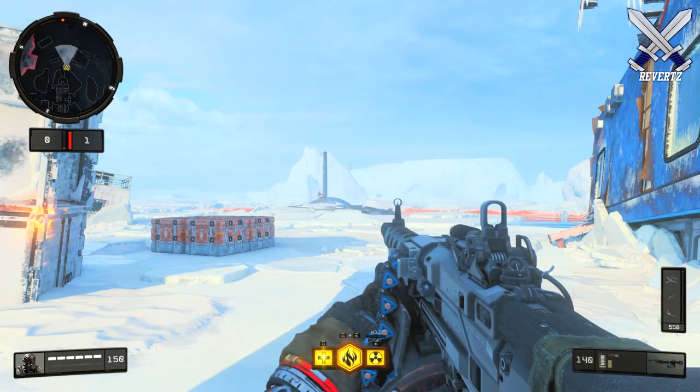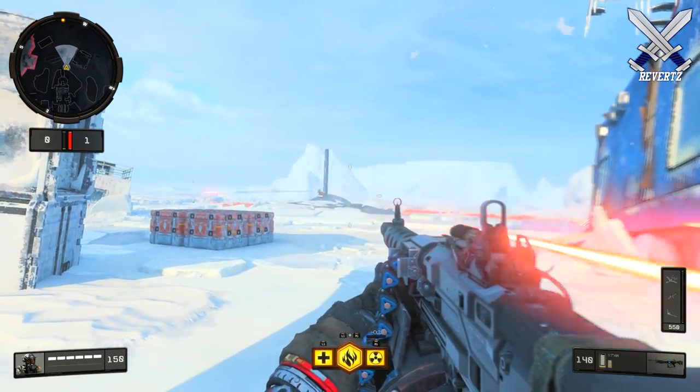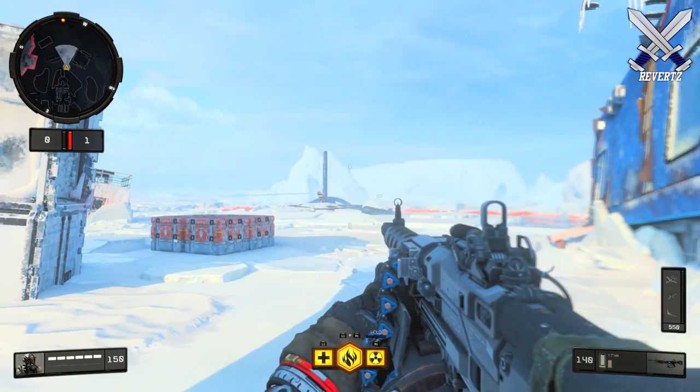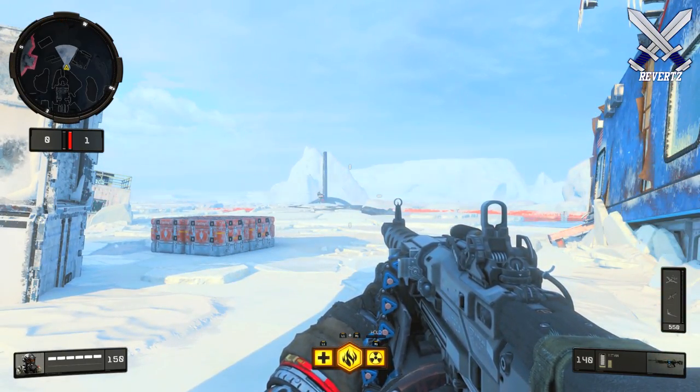On screen here is what the Oppressor looks like from the enemy's POV. Basically if you miss your shots then your character will have this type of flinch effect where the screen shakes, making it very hard for them to pinpoint an exact location.